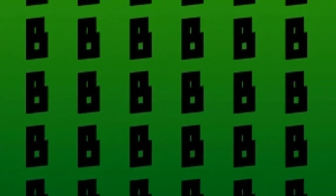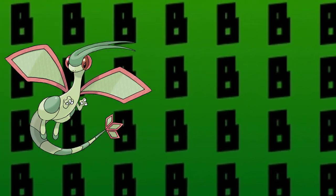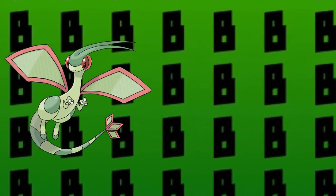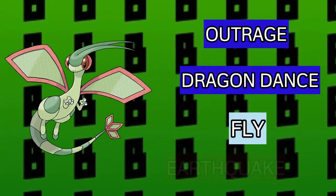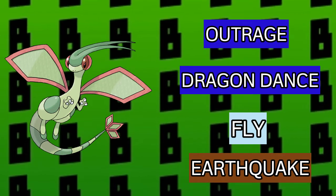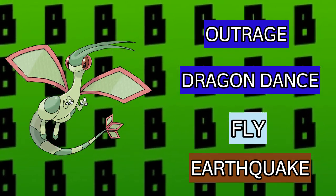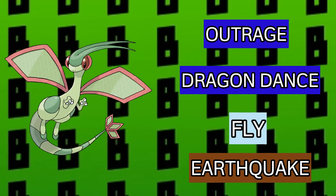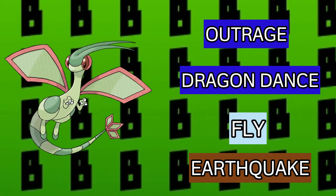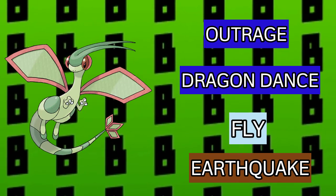The next Pokemon on my team is going to be Flygon. As you might know, Flygon is a very dependable Pokemon for Hoenn playthroughs, and it can be easily obtained by evolving Trapinch, which you can find in the desert. Flygon's moveset is going to be Outrage, Dragon Dance, Fly, and Earthquake. Earthquake and Outrage are for STAB, Dragon Dance is for boosting stats and then sweeping through the opposition, and Fly is for added coverage. Flygon's really strong Ground and Dragon typing comes in handy with the type combination of this team.